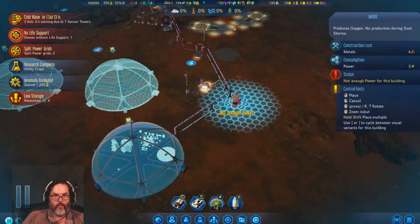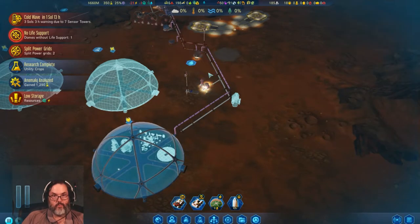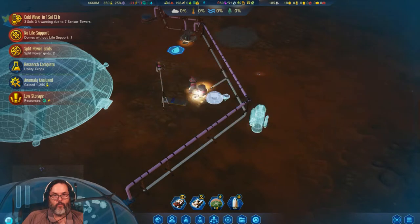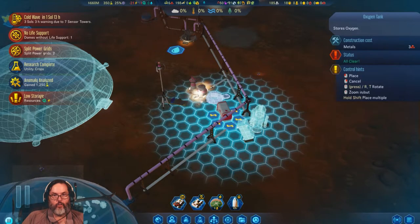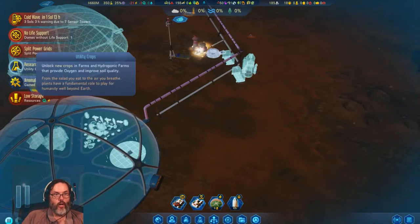We'll put the water extractor right there — we don't want it covering that. Let's scoot him over, put him right here — right next to the drone hub. I like two oxygen storage tanks as well.